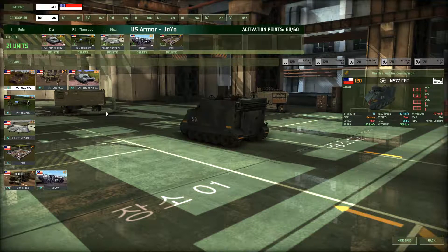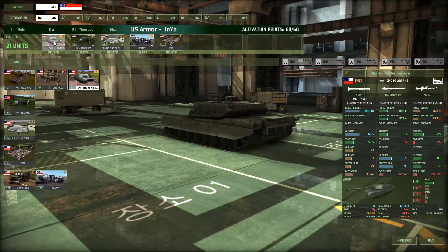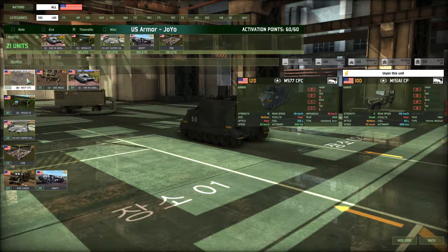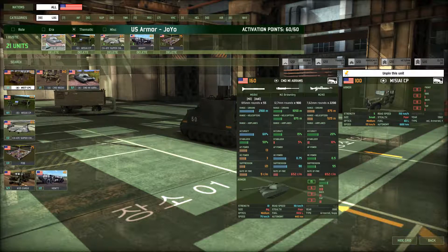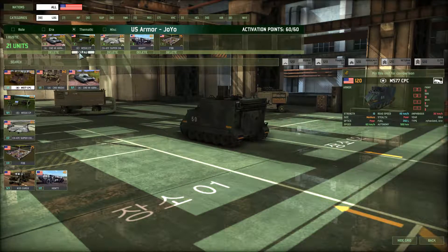Armor-wise, or logistics-wise I should say, we first got the Command M1 Abrams. Wouldn't really be my choice, but we could use this in a 10v10, so I'm going to leave that in there. Then we got 7 Command Jeeps. The Command Jeep can be improved by taking the M577, which has at least some protection. And we don't really need 7 of these if we already got 3 Command Abrams. So I'm going to delete the M151 and get an M577 in there.